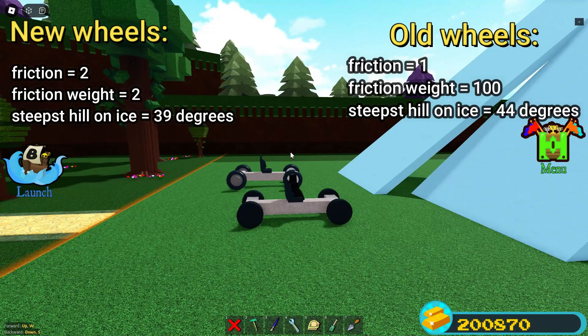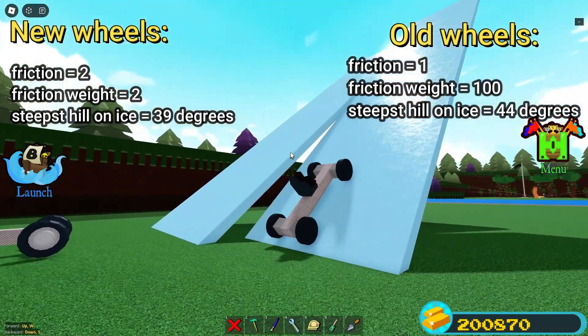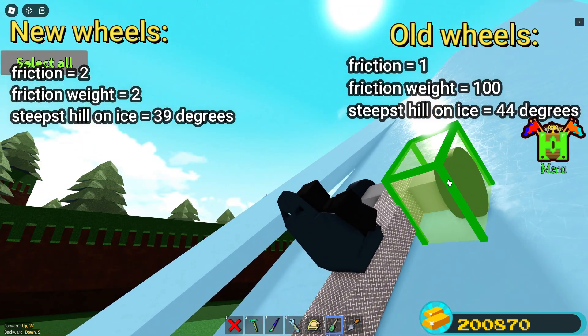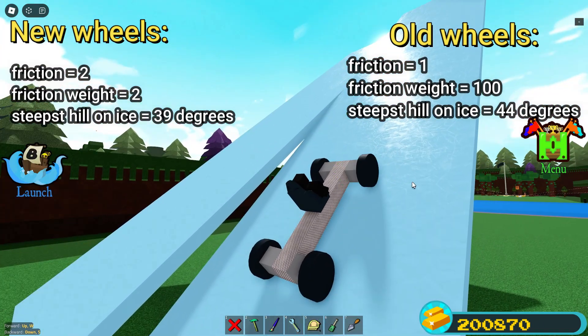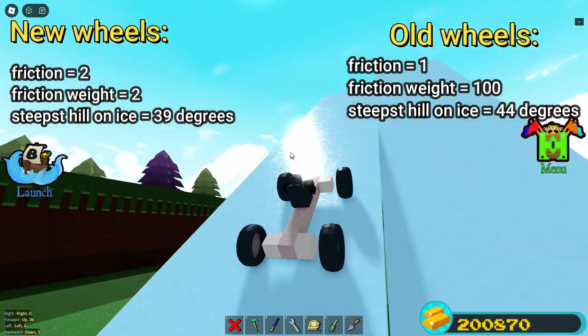New wheels have double the friction of old wheels, but old wheels have way more friction weight — 100 compared to only 2 — and they outperform them on icy surfaces. Old wheels can climb 44 degrees, and new wheels only 39 degrees.